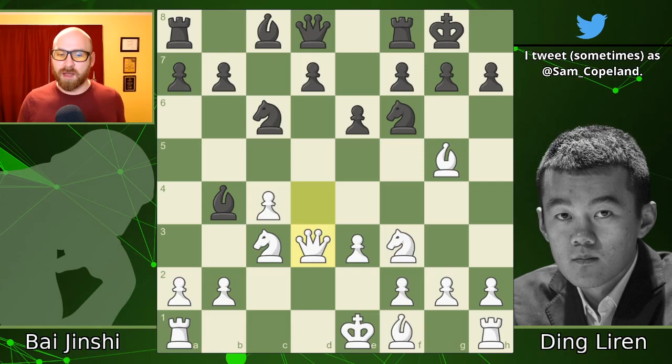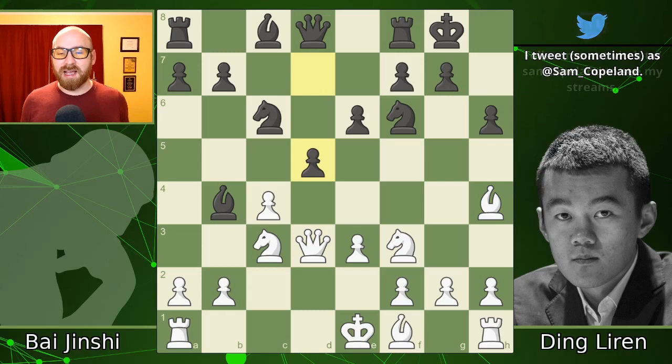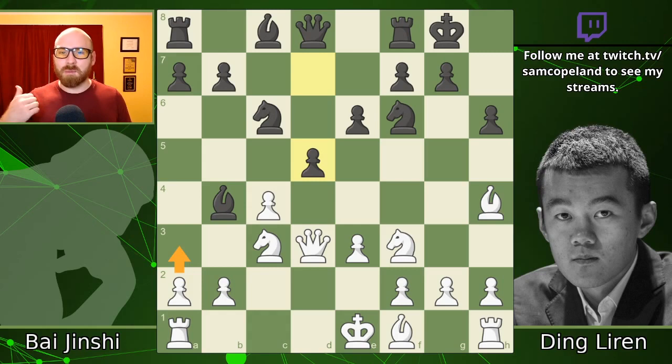After queen d3 we get h6 pushing the bishop back, it falls back, and d5 here expanding in the middle. I have to be honest, I don't really love playing the white side of this sort of Nimzo-Indian defense. There's nothing wrong with white's position — maybe a3 is pretty good trying to gain the bishop pair — but black is the one castled, better developed, and has more pawns in the middle. I always feel like as white I'm struggling to make sense of my position, and it certainly seems like Bai Jinshi is in the same spot here.